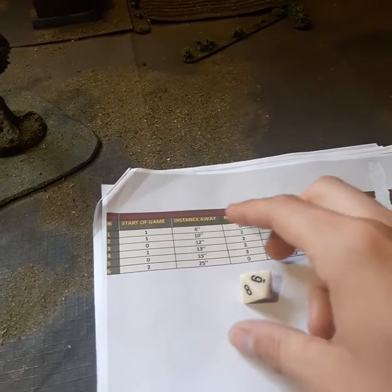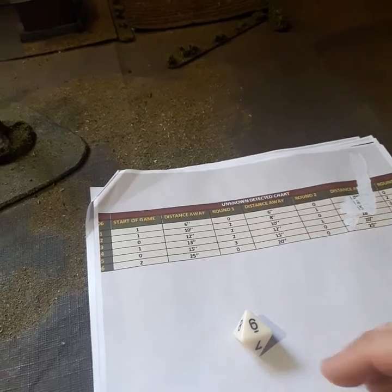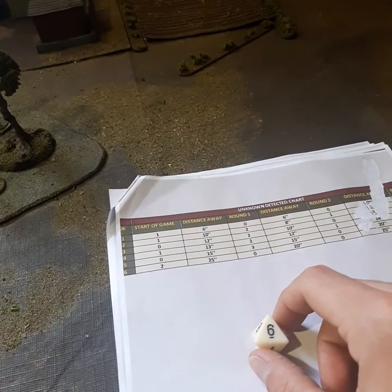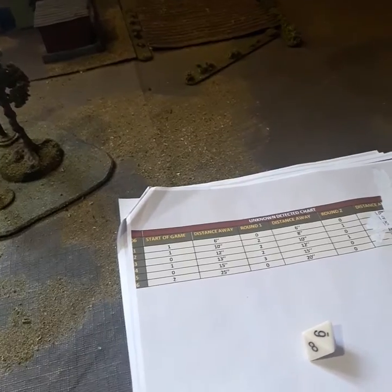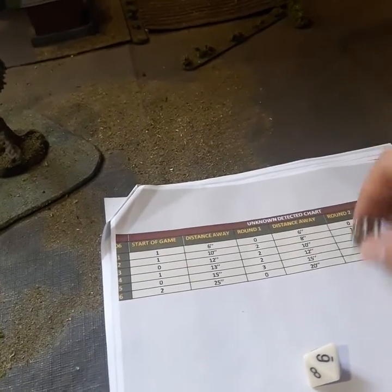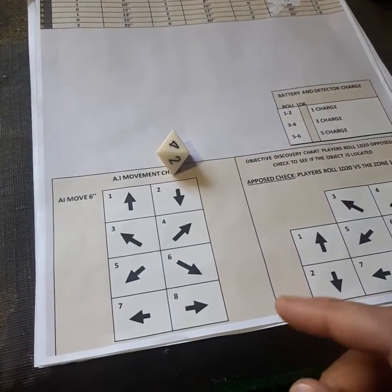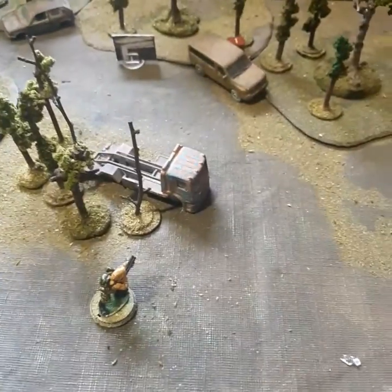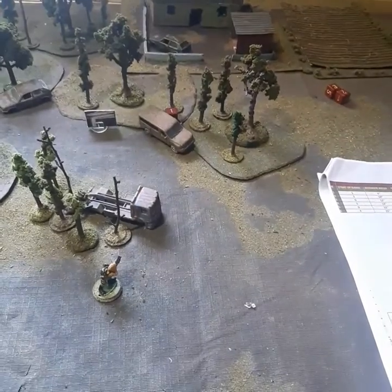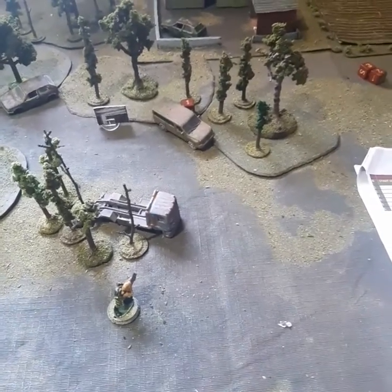So we're going to roll on that once the sixth round hits. No more will spawn. So six — two more. We'll just go with it. So two more at a distance of — rolled a 6 — 25 inches away. In what direction? So 15 inches, we roll the 4 — so that direction. There's more unknowns over in that area.